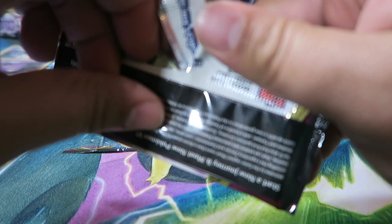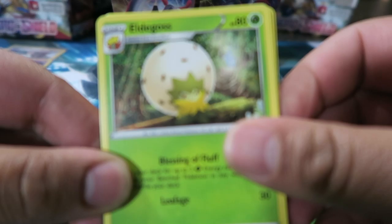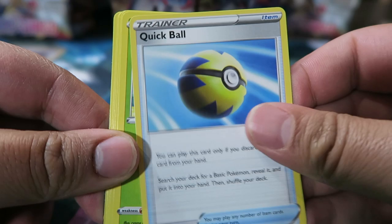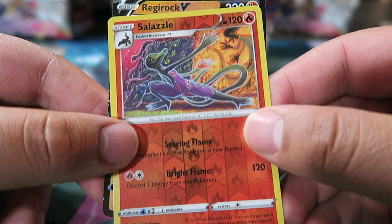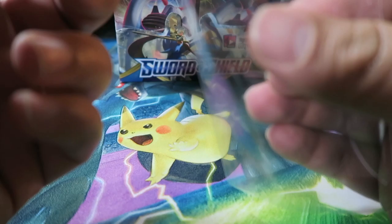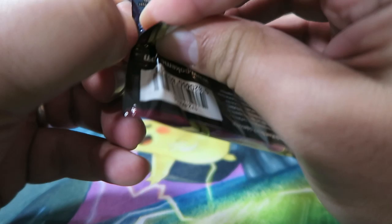I need a better way to open these packs. We have Eldegoss, Energy Switch, Quick Ball, Fire Energy, Cottonee, Chewtle, Rhyhorn, Rookidee, Krabby, Salazzle Reverse, and Regirock V. A little surprised to see Regirock in this set — of all the Pokemon they could have picked. I guess they're due for some updates.